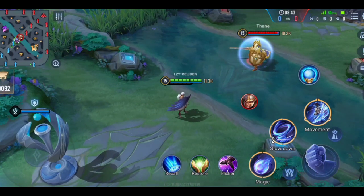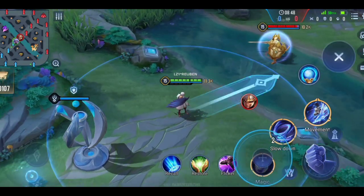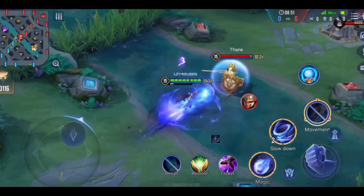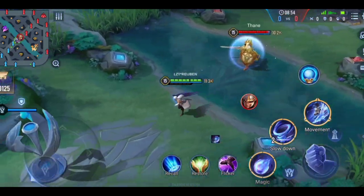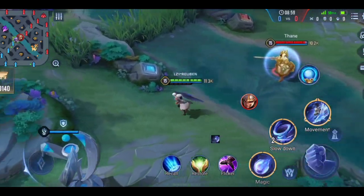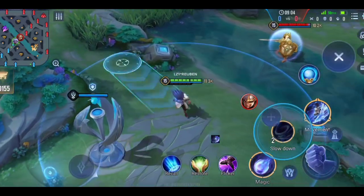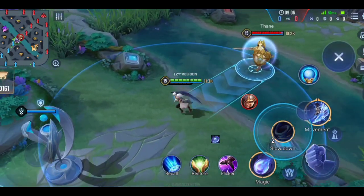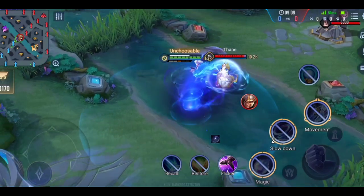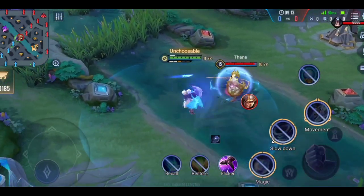Now for combos. The basic three-dash combo with S1 is dashing three times in the same direction to trigger the finisher, or dashing twice forward and once backwards. With S2, you can either dash twice forward and once backwards, or do a zigzag dash — front, back, and front.